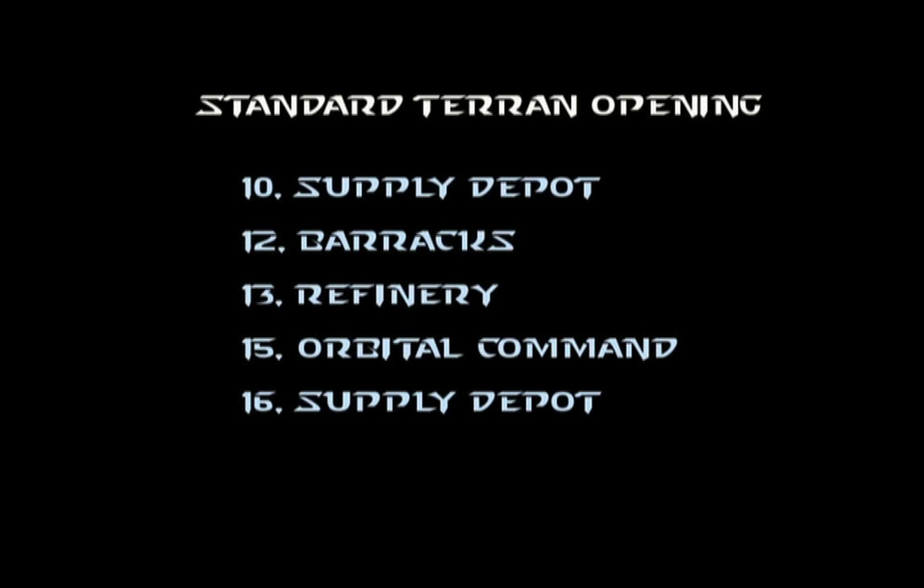It's very easy to remember: 10 supply, 12 barracks, 13 refinery, 15 orbital command, and 16 another supply depot. Now from there, it's free game. You can build a tech lab, another barracks, factory, get another gas, whatever you want to do.